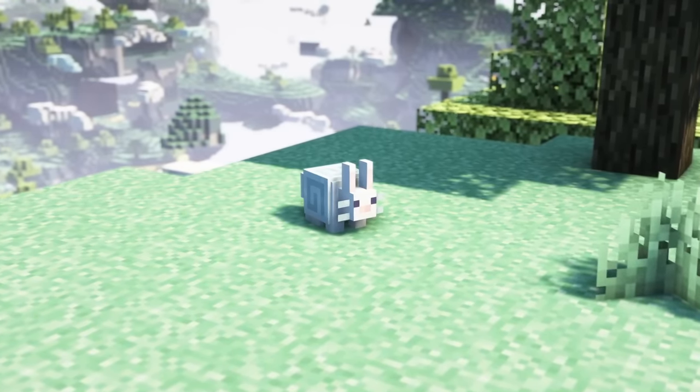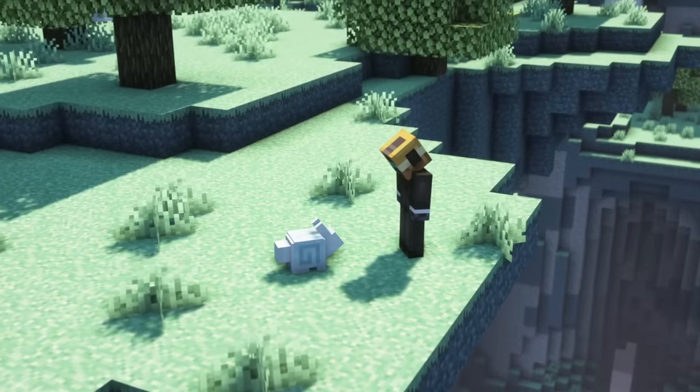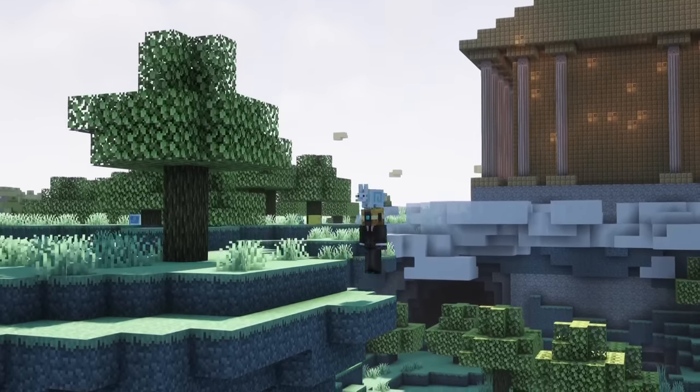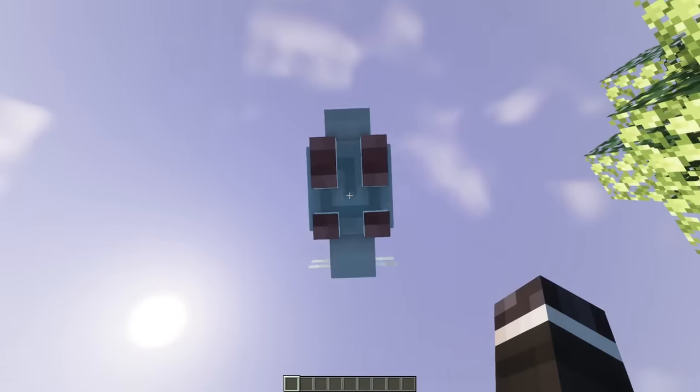Air bunnies can also be occasionally found in this dimension. You can right-click them to put them on top of your head, which will give you a higher jump and gliding abilities. To remove the air bunny, look at it and right-click it again.